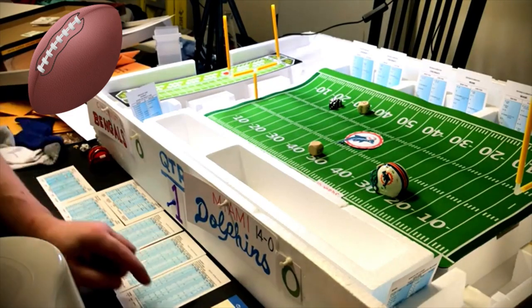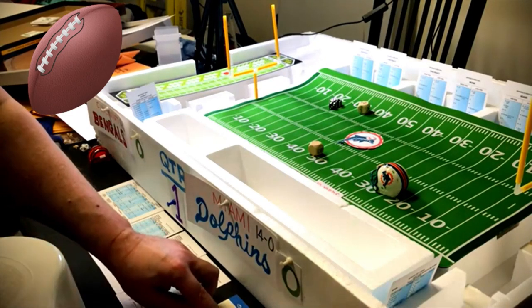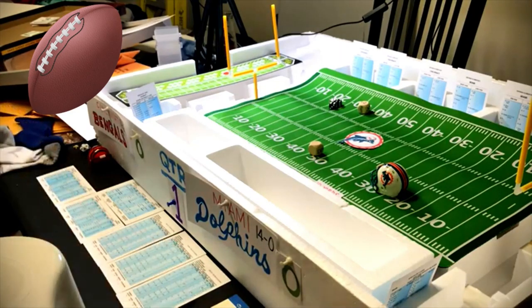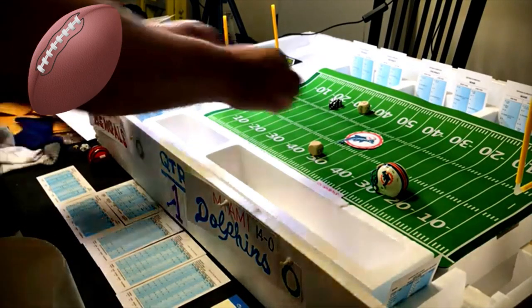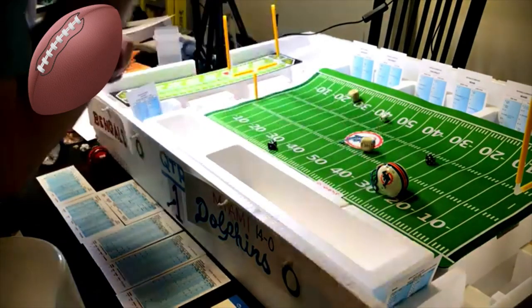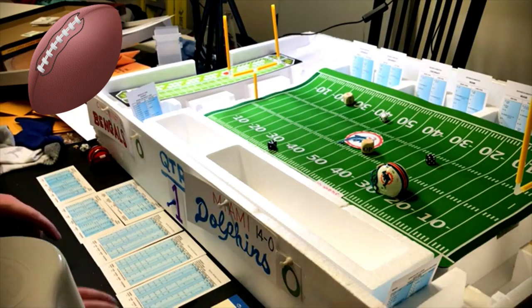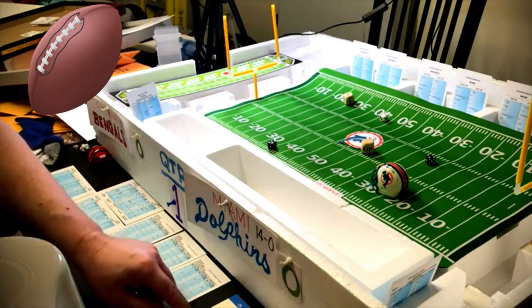Miami comes out and goes long to flanker Howard Twilley. They aren't playing around. Roll a nine — defense guessed right — nine on long pass on Morrill is incomplete. Second down.